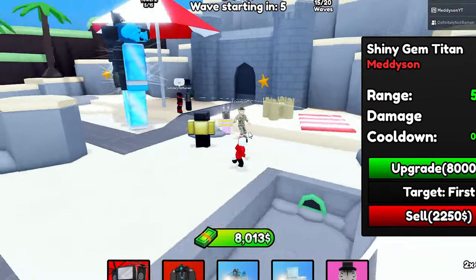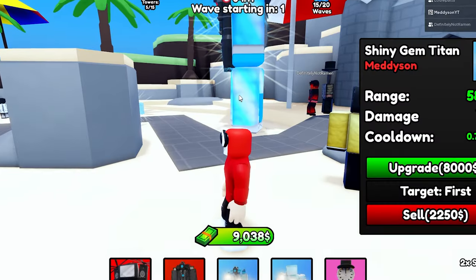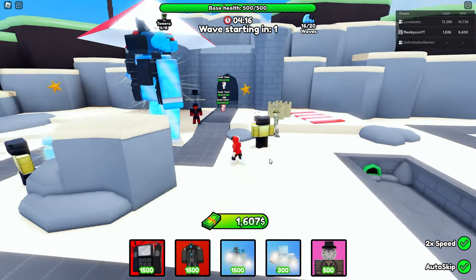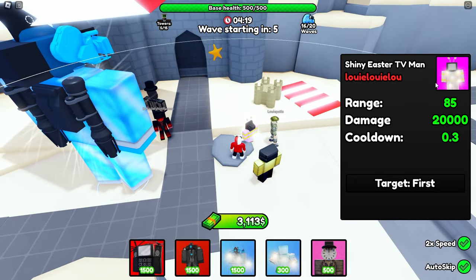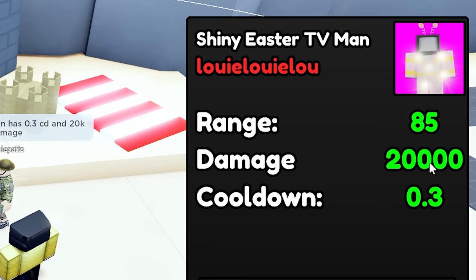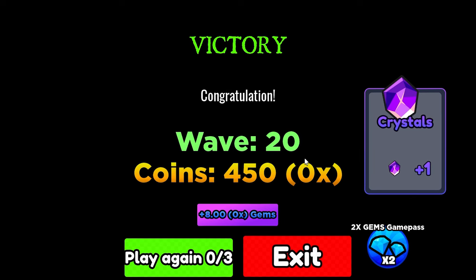I need the other 2% shiny — oh my God, that would cost a lot of money. You need five of them to make it shiny. A shiny Easter TV man — excuse me, what? 85 range, 20,000 damage. Okay, now that's just silly. Well, that was the easiest game I've ever played in my life. I cannot lie.